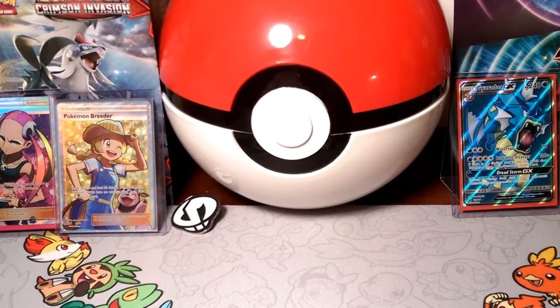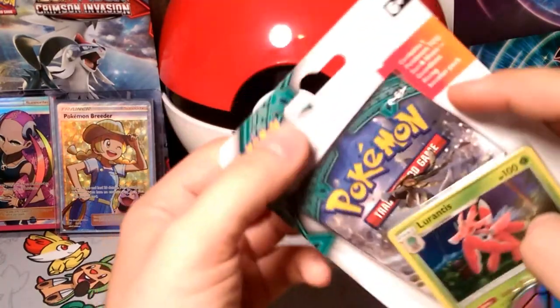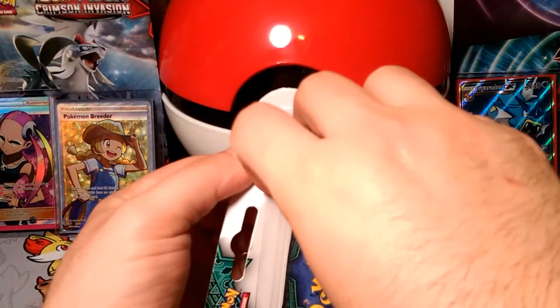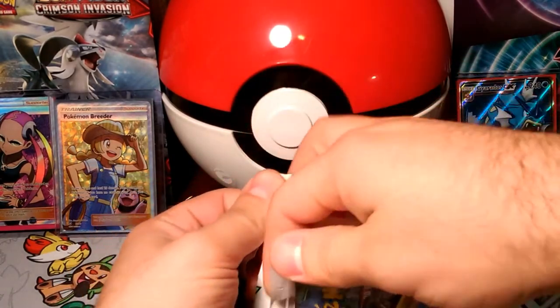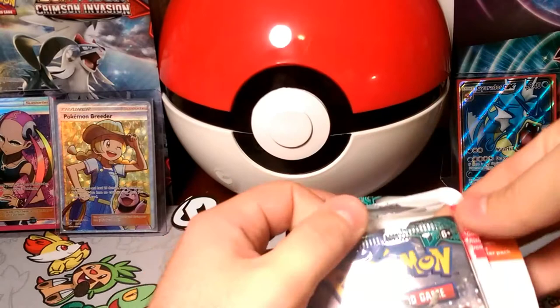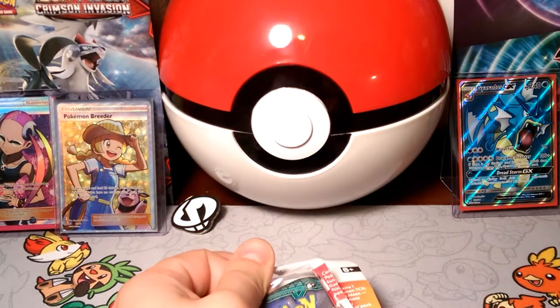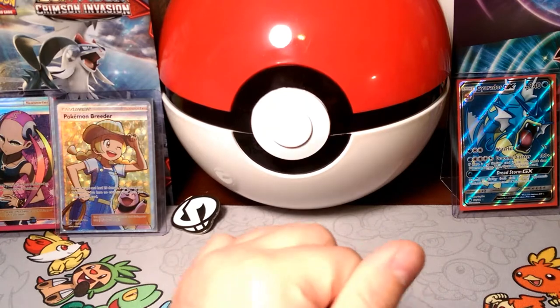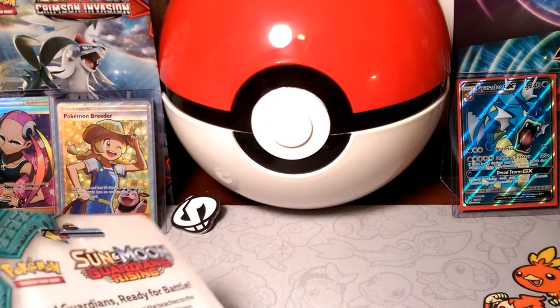Hello little friends, Dapper Drabby here and welcome to another pack a day. We have another one of these Guardians Rising Lurantis promo packs here. We're going to see if we can get some good luck in this one. Maybe we can get an Ultra Rare. And of course we're going to keep our Lurantises for now. I will give one away at the end of the week, so tune in to that. Get a Lurantis.